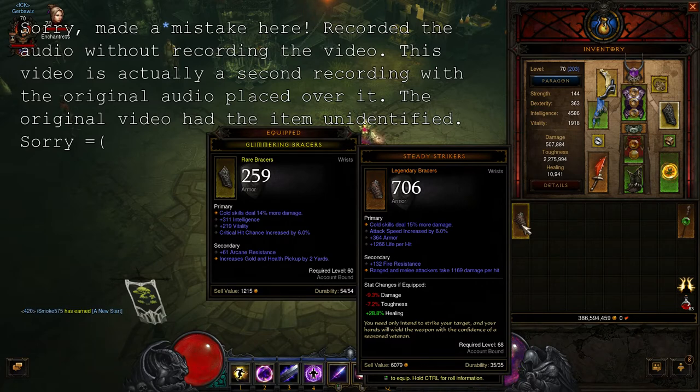Cold skills deal 15% more damage — that's pretty good. But look at mine right now, the rare one I've kept since level 60, it has that too — just 1% less, but everything else that I need. So I'm going to go ahead and keep the one I'm wearing now.